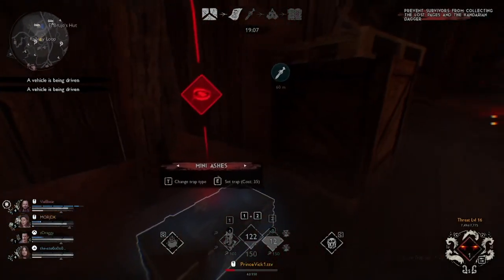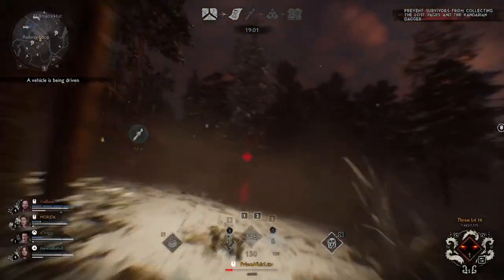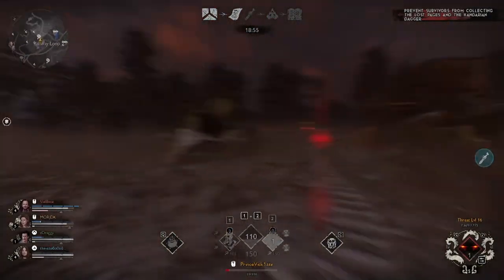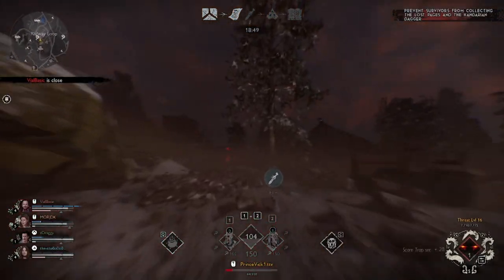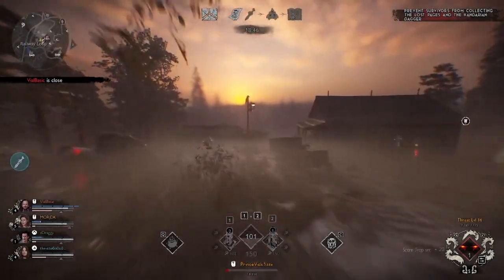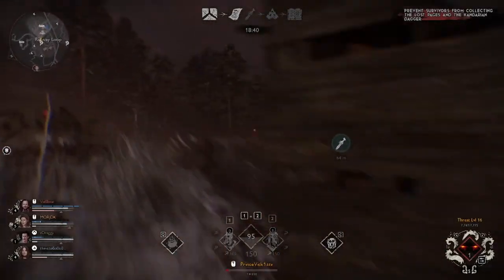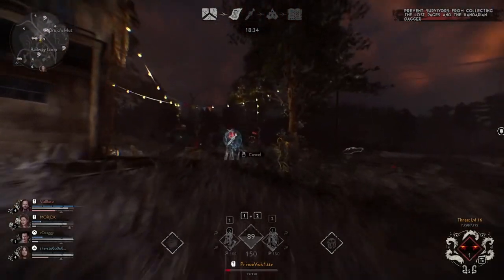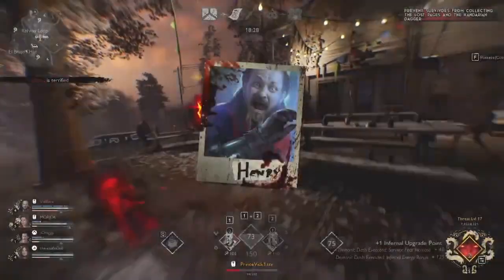I'm just trapping up everything near where they're about to grab that objective. Much better to do this because it's time efficient than running across the map and back with nothing trapped and them already ready to start. Trap up things right near the objective as soon as you get exercised — usually you're within a few hundred meters, if not less. They're here now, so I'll just harass as usual. The best thing they can do is really just avoid damage — killing things is not as good as avoiding damage as much as possible, but sometimes killing things makes you avoid damage.